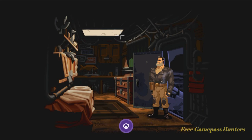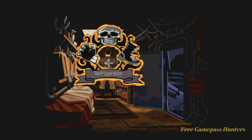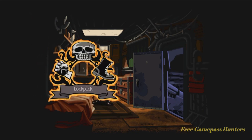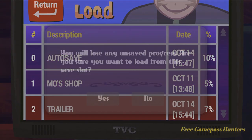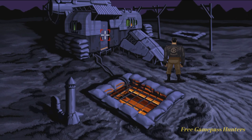That glitch just happened to me, guys. He should be sitting here on the bed, but he's not. We're supposed to open the fridge, grab the meat, open the cabinet, and grab the lockpick — but there should be a pad here and it's missing. So let's go ahead and load up our save game. We've got to go through the whole conversation thing again.